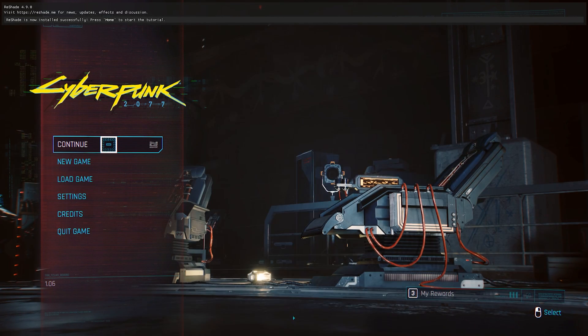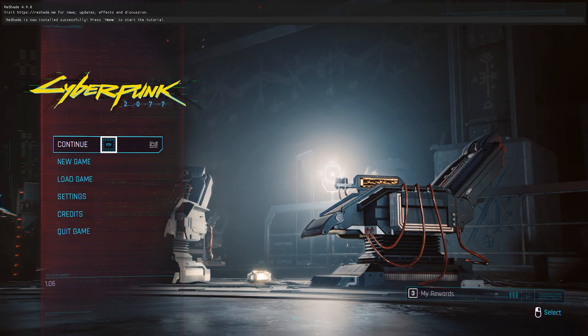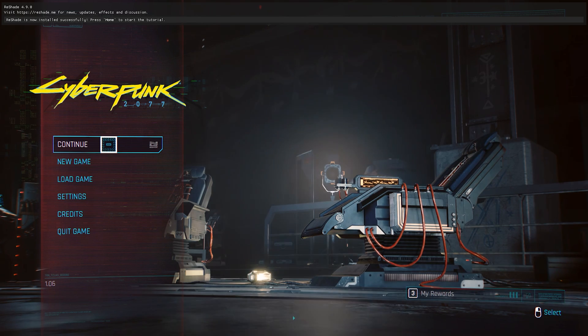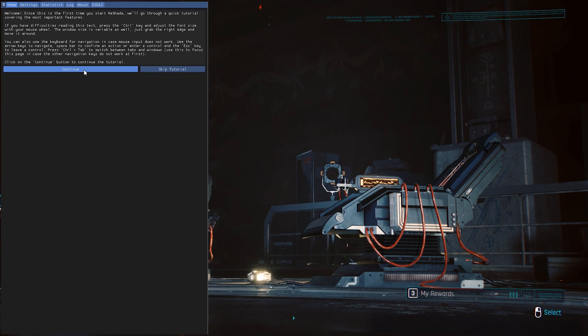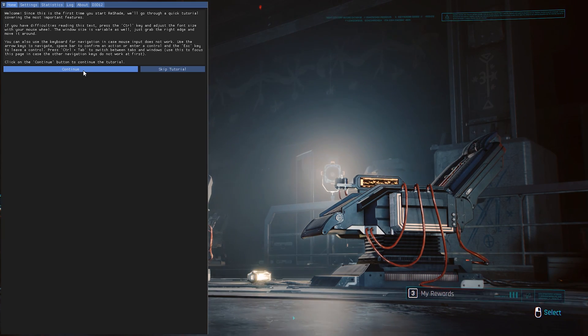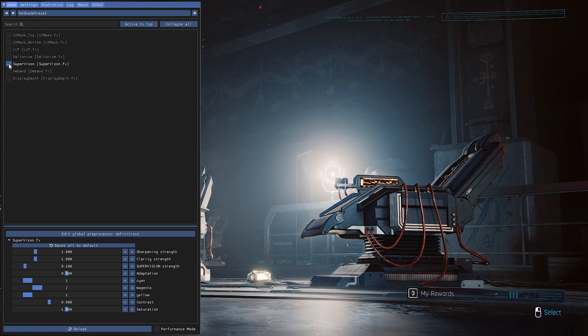When you start up Cyberpunk, you'll be greeted by a message at the top of the game letting you know ReShade is running and how to open up the configuration menu. It should be the Home key by default. You can hit Home to open and close the ReShade menu whenever you want. Find the Supervision effect and click the checkbox to toggle it on.